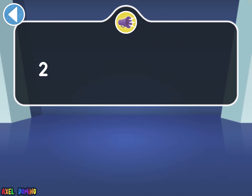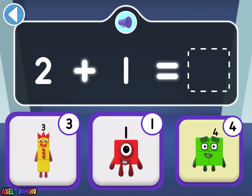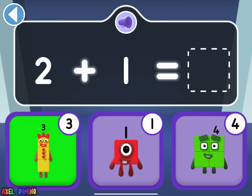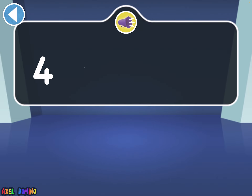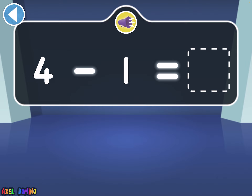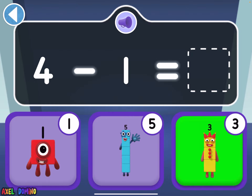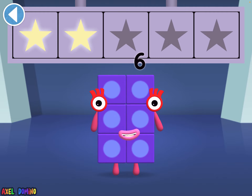Tap on the right answer. Tap on the number block that's one more than two. Two plus one is four — let's try again. Two plus one is one — let's try again. Two plus one is four. Well done. How many does four minus one make? Four minus one is five — let's try again. Four minus one is one — try again. Four minus one is three. Hooray! I am clicking on the wrong answers on purpose.